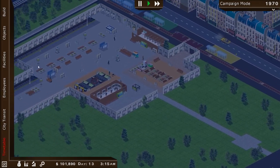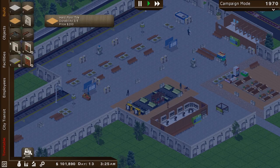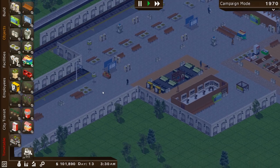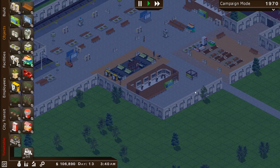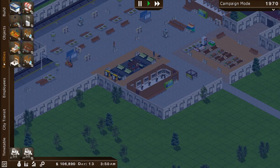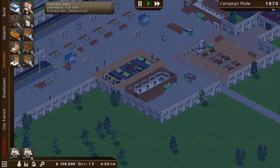All right, let's continue to offload our train. We have $101,000 to spend — big money. Let's go ahead and see if we can keep adding on to our station. What I preferably like to do is just max out all terminal tracks at the same time, but that's going to be very, very expensive.